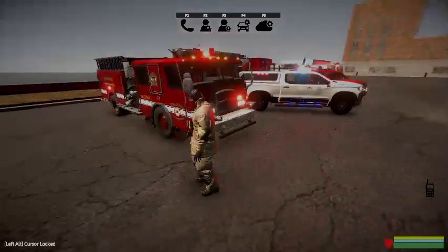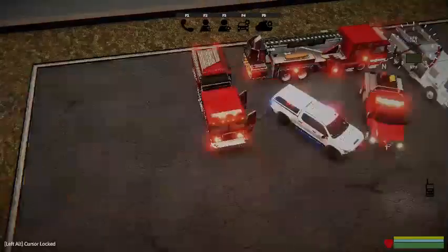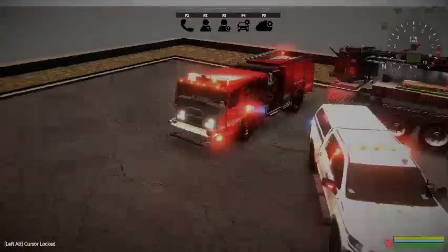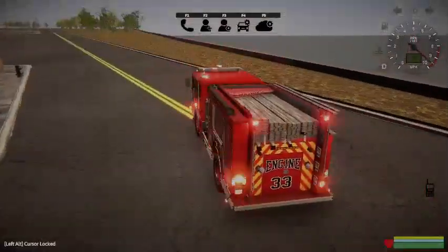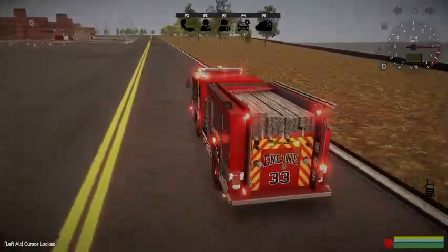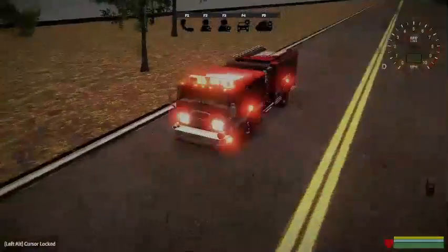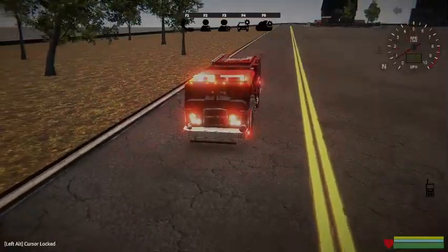Let's start off with Engine 33 here for Stillwater County. It might be really loud — it's kind of loud. As you can see the truck, I like the light pattern and everything on it. Let's just take it for a little drive. You got your traffic advisor in the back — hitting one of the buttons you can control that. You got your horn — that might have been really loud for you guys, I'm sorry. It's a big siren.